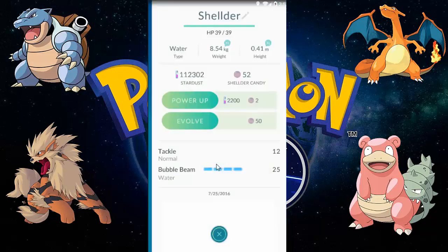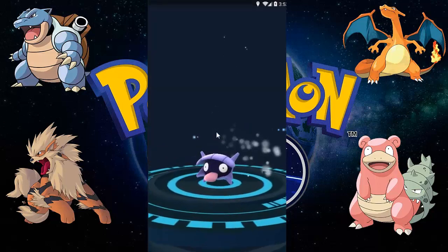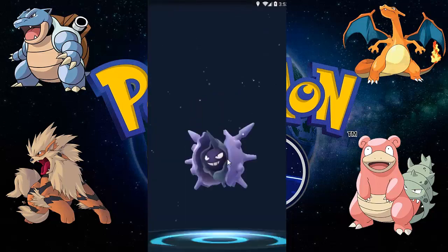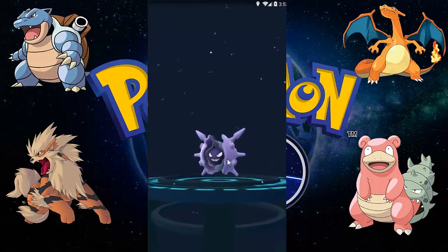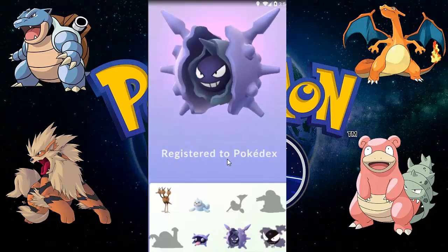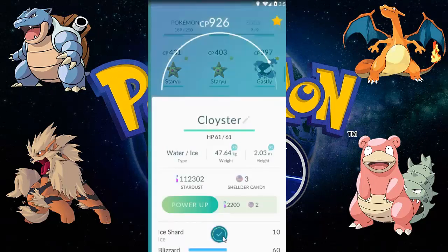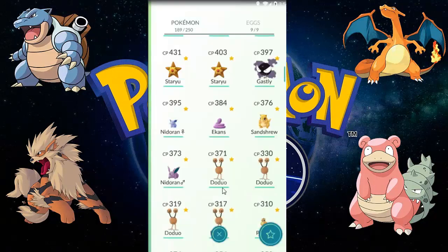I'm always pressing transfer because I get very carried away. The Shellder evolves into a Cloyster — look at it, it's so cool and pointy! The Cloyster is registering to Pokédex. It's similar to Gastly but it's a Water type, and Gastly is a Ghost type.